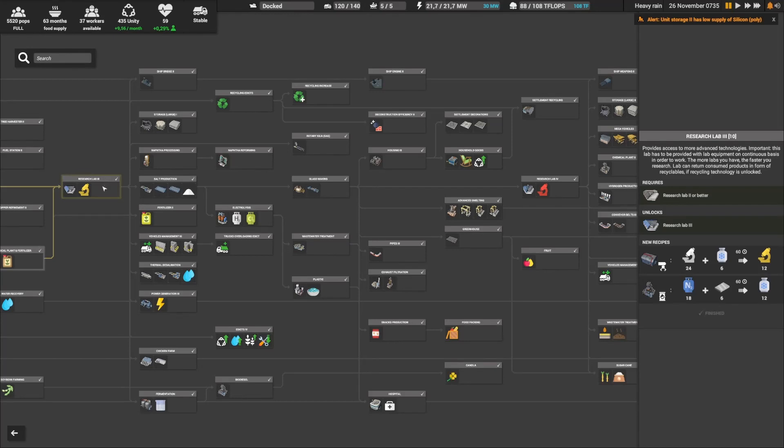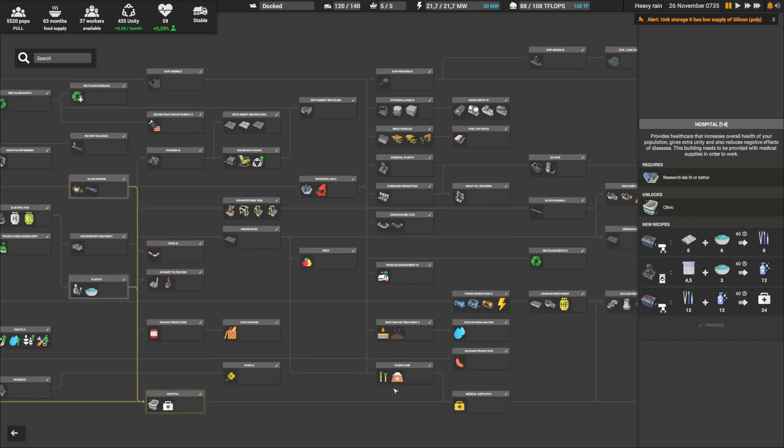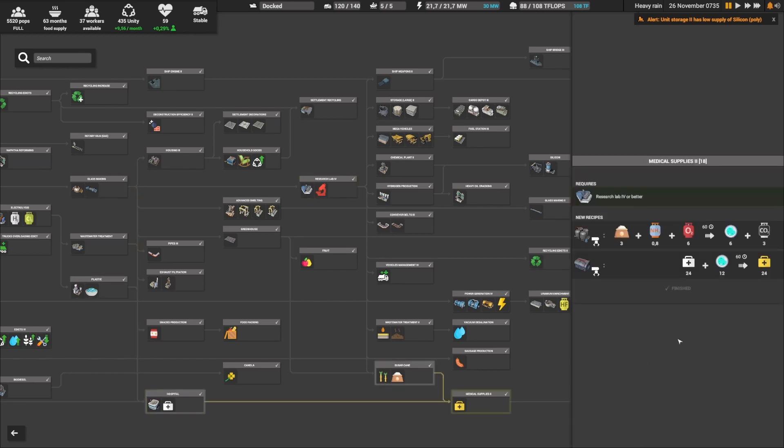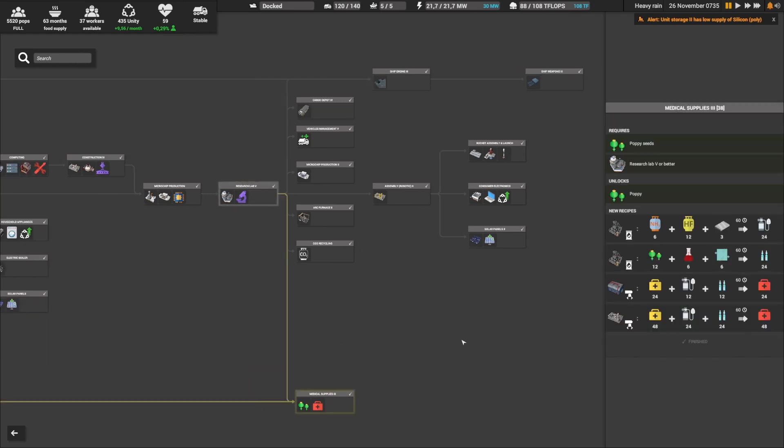You need a research lab level 3 to start unlocking your hospital. It requires both glass making and fermentation, and with that you'll be able to make a clinic and medical supply level 1. After research lab level 4 you'll be able to make medical supply level 2, and after research lab level 5, medical supply level 3. It's also important to note that you need to have discovered the poppy seed on the map.